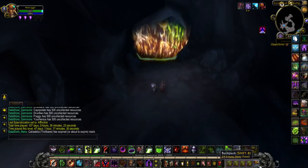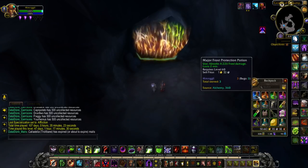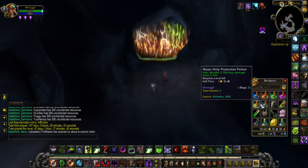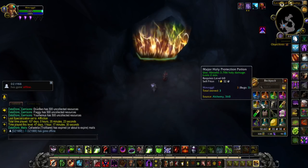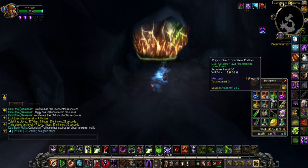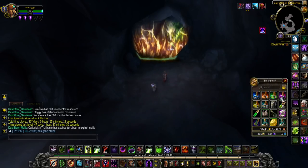First off, you're going to need to collect a few things — don't bother until you've got all of these. You need one of each major protection potion from Burning Crusade. These patterns are kind of hard to come by, especially finding people with them. You might be able to purchase these on the auction house, but they're going to be really rare and really expensive.